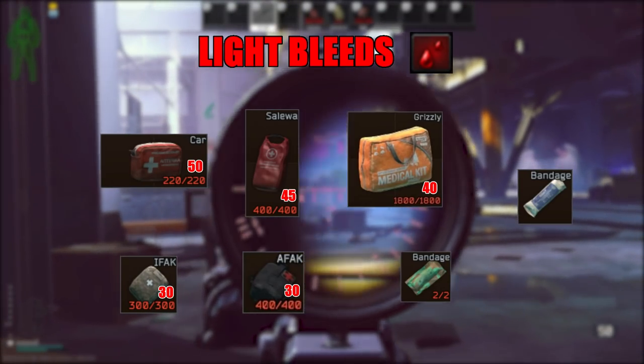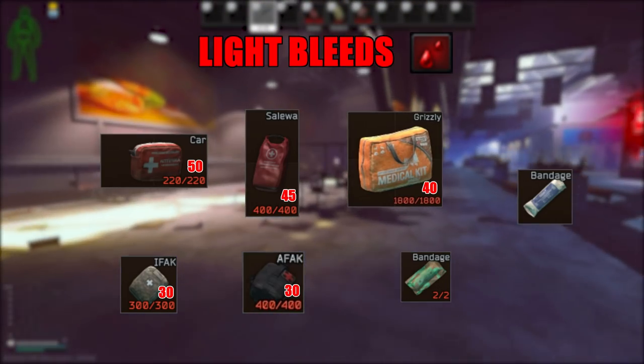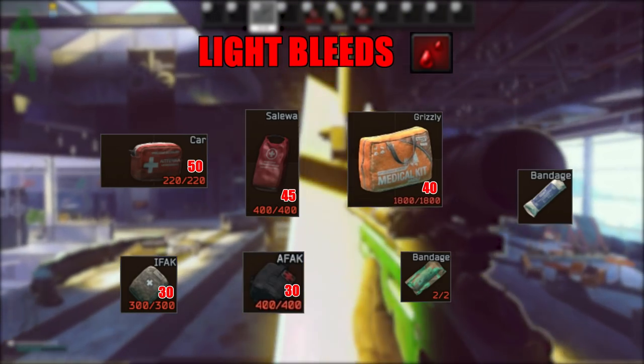For light bleeds, take cards, salo, and grizzly over bandages if you have them unlocked — to heal the bleed and the health pool at the same time. The cost of healing a light bleed is so low, you'll have enough points to heal the rest of the damage and your other parts. With bandages, you'll have to use 2 different items, which means 2 different animations.